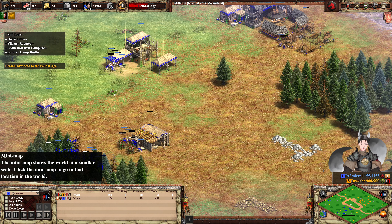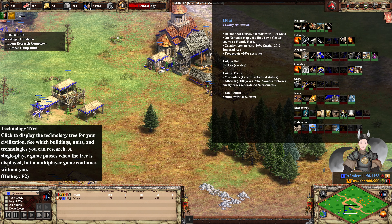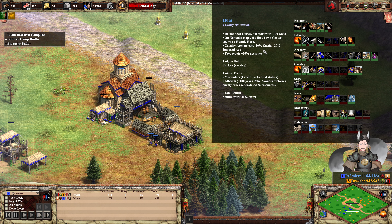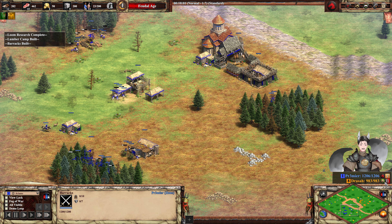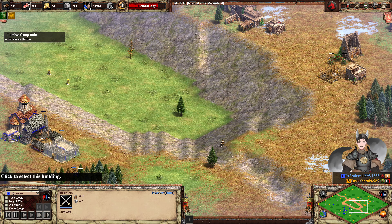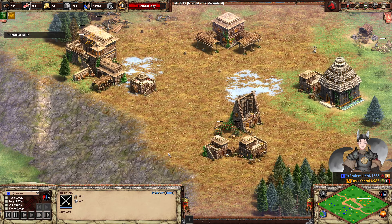Both players fan into the feudal age. Do we see any rush there? Got cows scouting, being good doggies they are. There is a barracks for the Huns. The Hindustani player has aged on up. The Huns player is aging up now. He may not have some militia man rush, but no — doesn't pay your head to build any of them on the field.